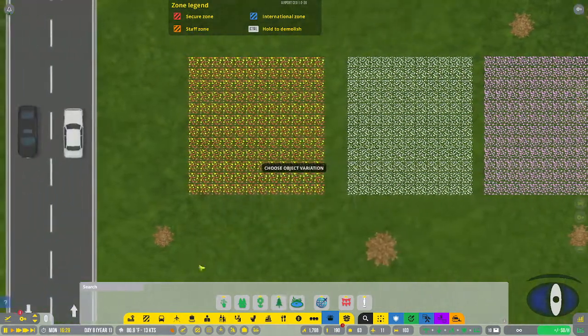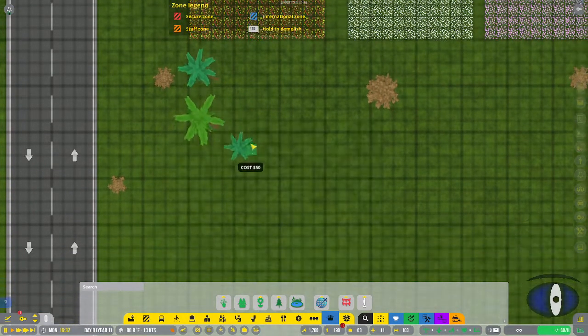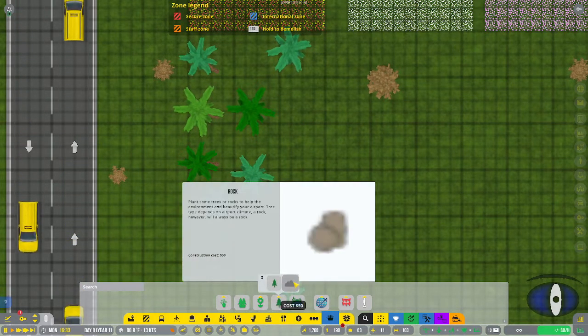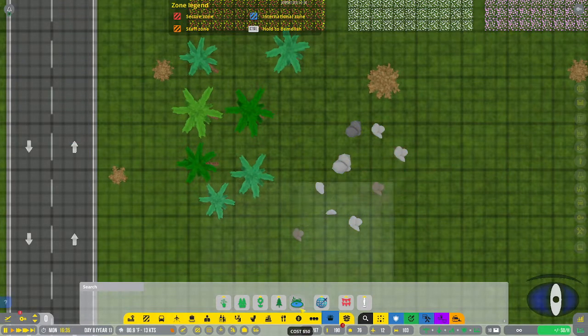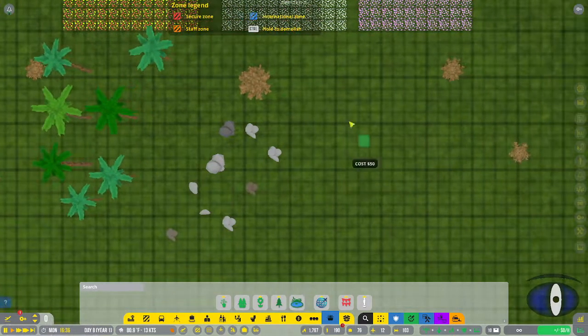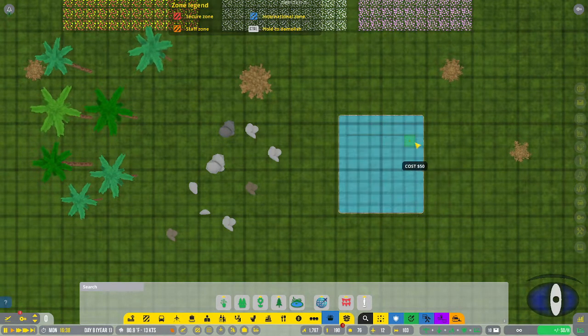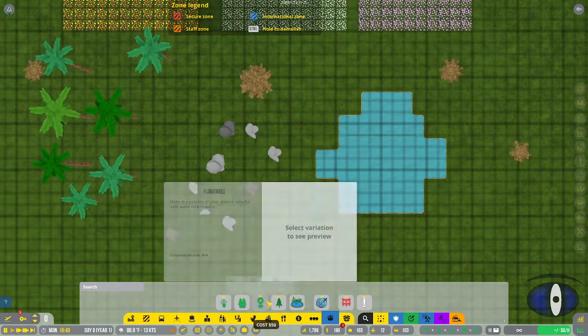You can put down trees which change randomly. There are rocks which are also somewhat random. You can also click and drag ponds, shaping them differently depending on how you section them out.